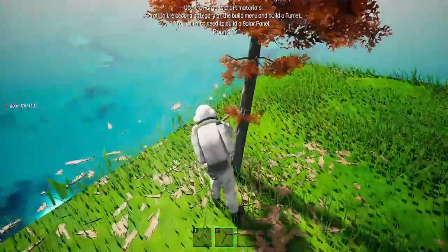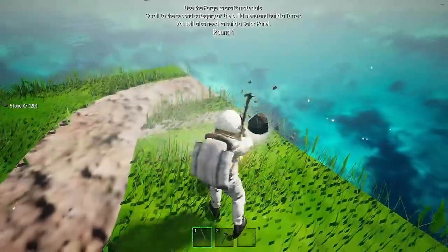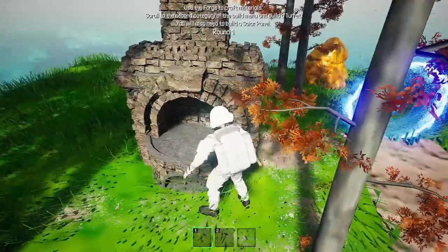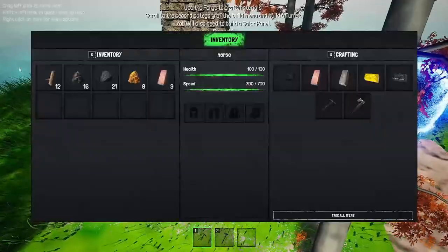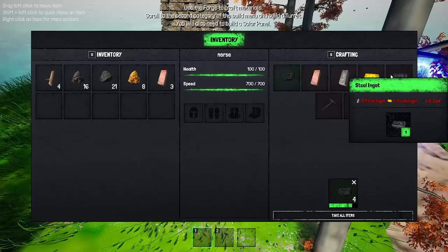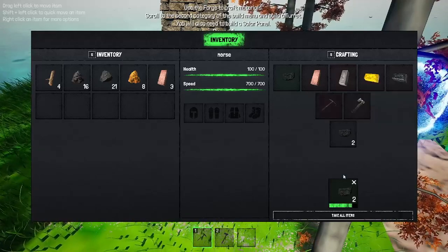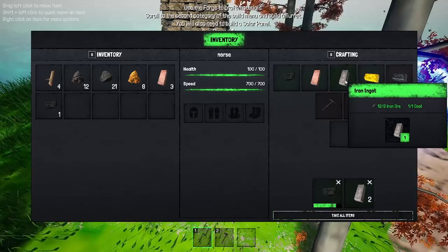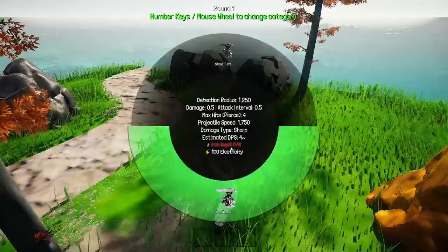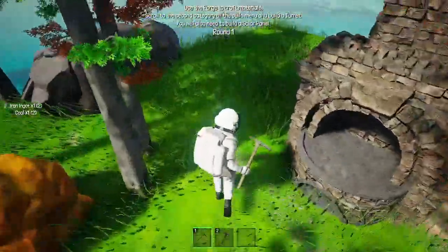The tree's getting a little shorter as I hit it. Use the solar panel. We need to get those bricks. Let's see if we need more coal — more of those. Iron. We need coal and iron ore. We need a solar panel first. Solar panel is two iron ingots. Now we'll put a solar panel over here.